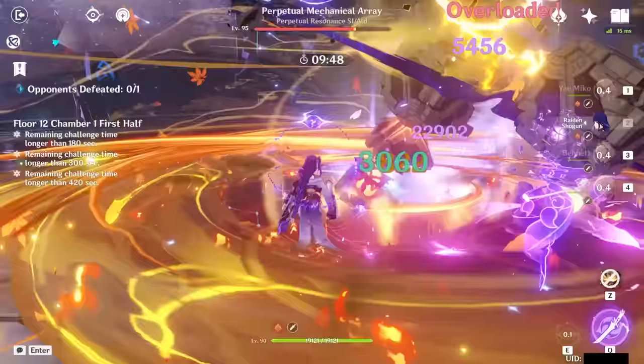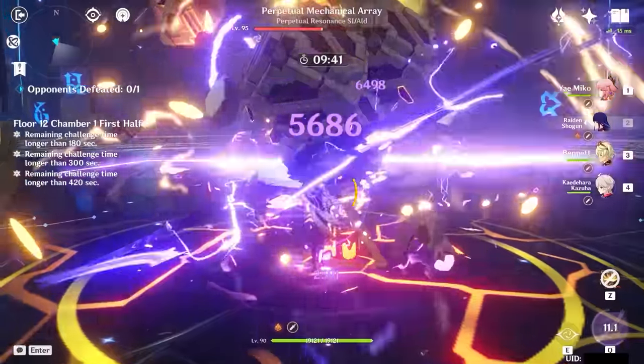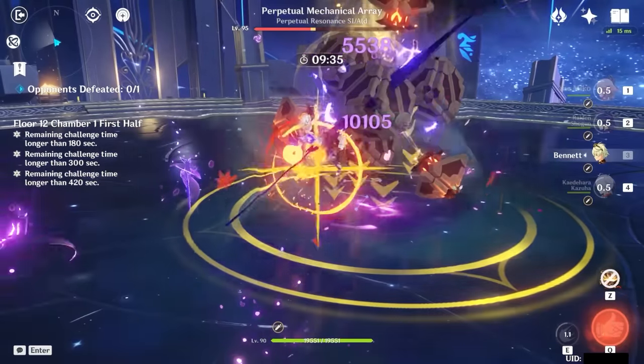Miko's burst is also quite powerful depending on your build. As a Catalyst user, her normal attacks deal Electro damage, so she can be used as an off-field attacker. However, she does have some problems — her burst requires energy, and guess what she's not great at? That's right, Energy Recharge. If you want her to burst every rotation, you'll have to balance ER stats on top of crits and attack.